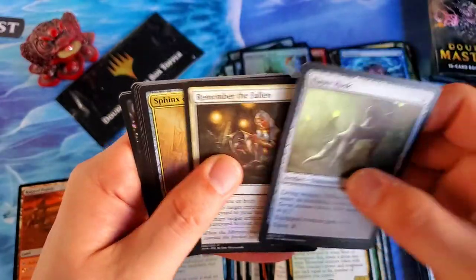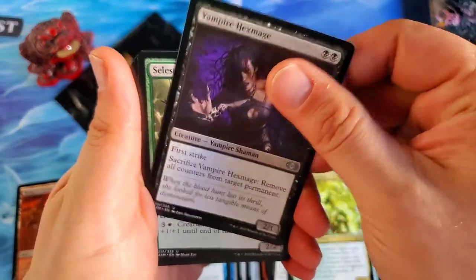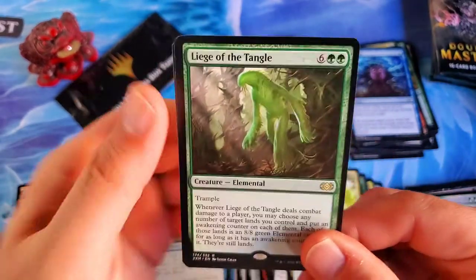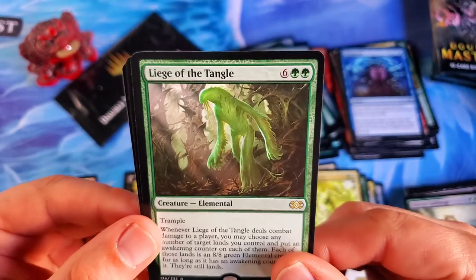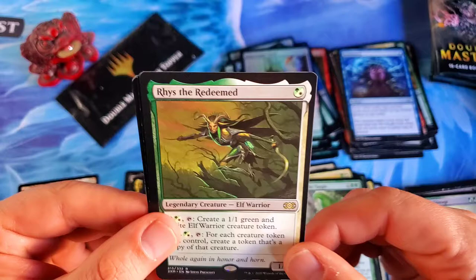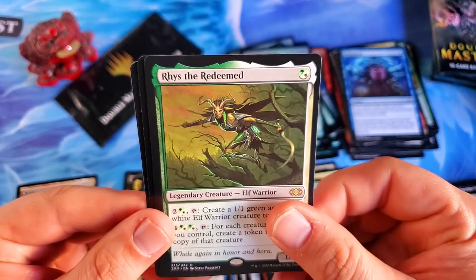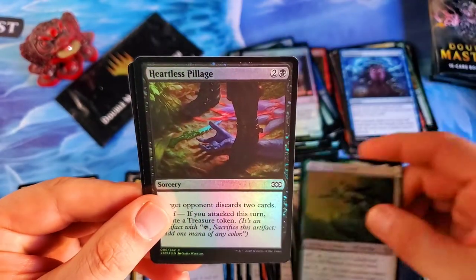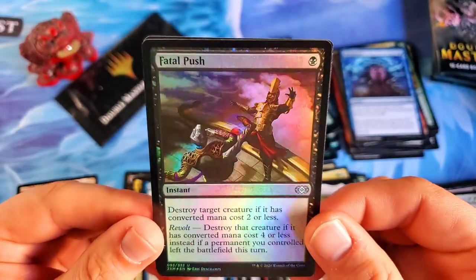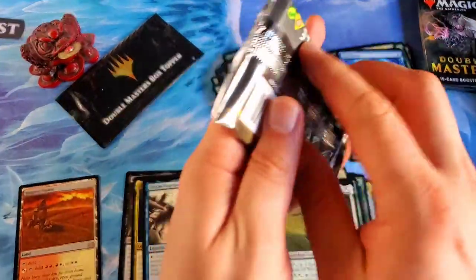Sphinx of the Guild Pack for the uncommon, a Vampire Hexmage, Celestia Guild Mage. Liege of the Tangle — I must have missed that one in the spoilers too, very cool elemental card. Oh yes, Rhys the Redeemed — I'm so glad they reprinted it again, even though it was just reprinted in Mystery Boosters. That always makes a great Commander deck. Heartless Pillage for the first foil. And then a second really good foil uncommon — Fatal Push! That is a pretty good uncommon to have in foil.